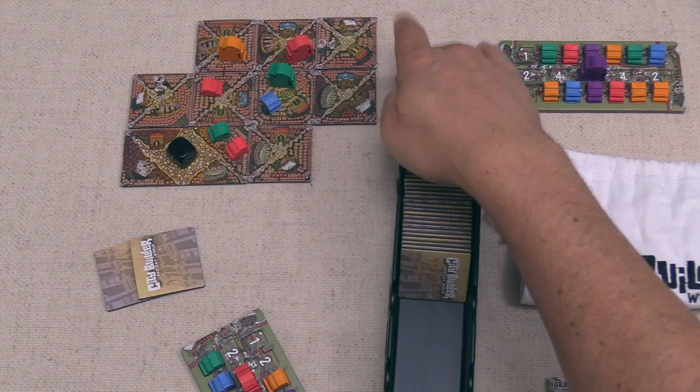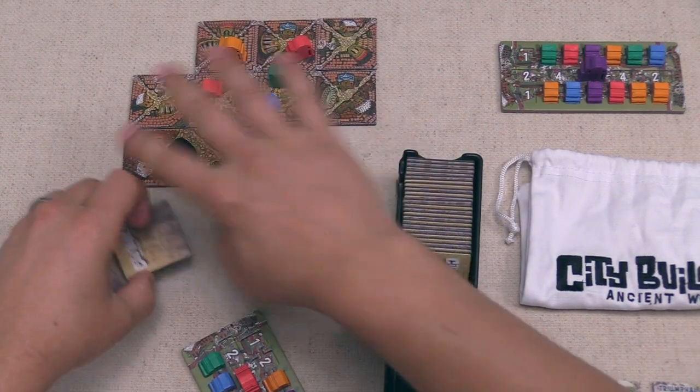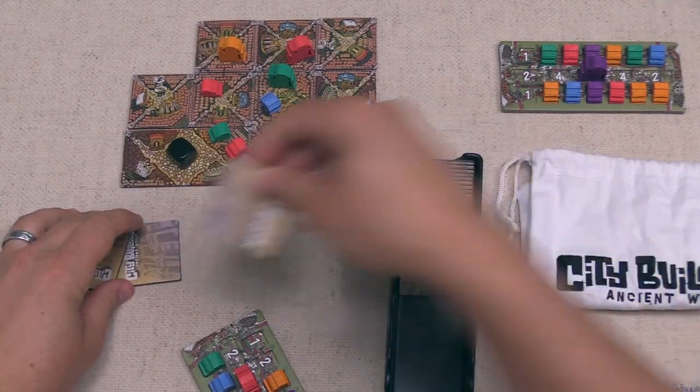The black player currently doesn't have any monument tiles and probably wants to consider getting at least one before the game is over. For upkeep they're happy with their tiles and just draw one more.